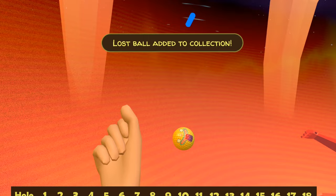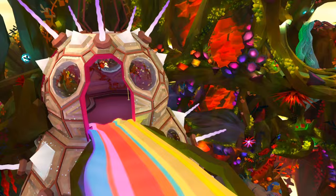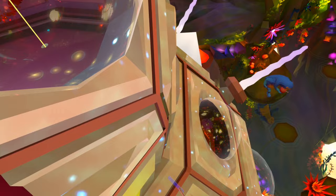For number nine, as we cross the rainbow bridge heading back inside this nucleus part of Numenor, just before we enter in the door, down on the right-hand side — it doesn't quite capture it there, but it is on the floor — is the rainbow ball.